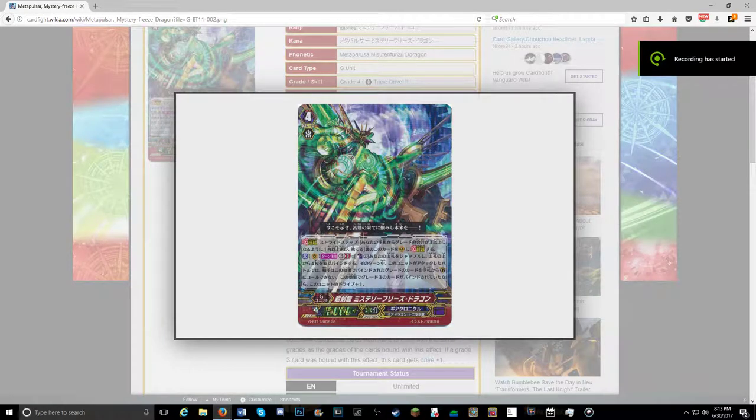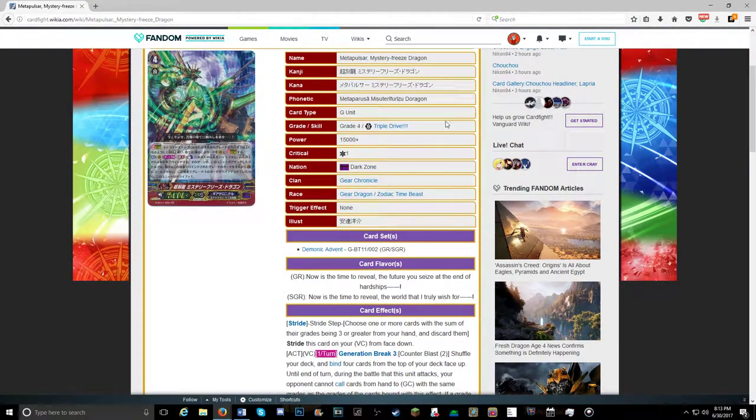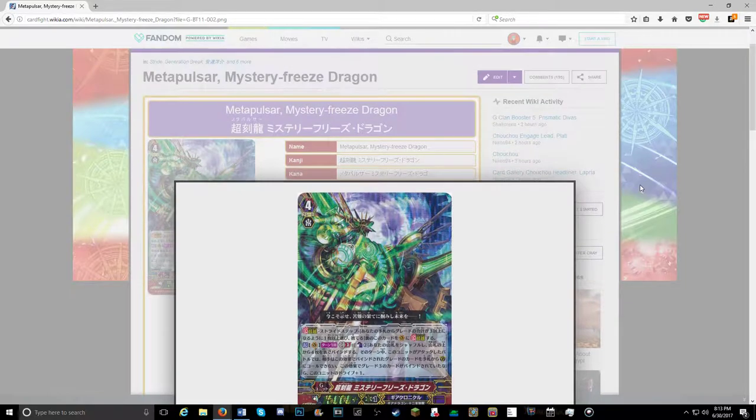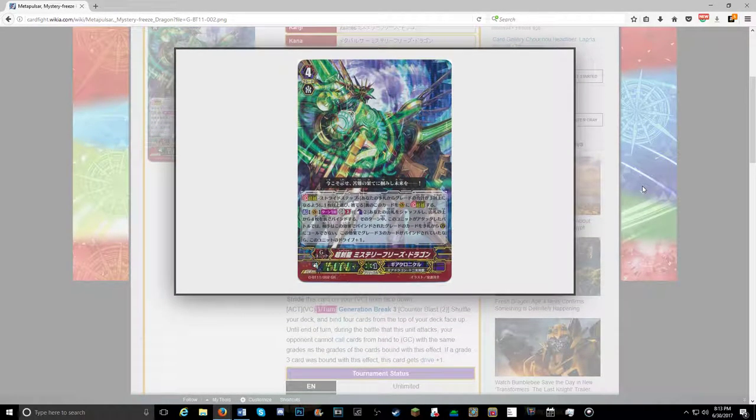Hey everyone, my name is Silver, welcome back to my channel. How are you all doing today? I wanted to talk a little bit about this unit right here — its name is Matillar Pulsar Mystery Freeze Dragon. This is like Mystery Flare Dragon in a sense.